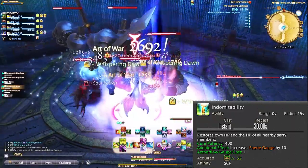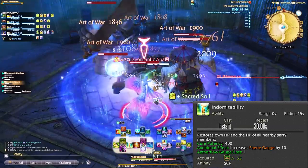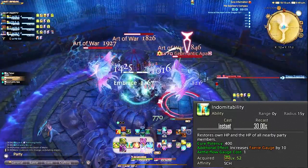Level 52, Indomitability — this is an Aetherflow ability as well and is a party-wide heal. This is great for healing all party members if they're taking damage. Used more for boss battles in my opinion, as it's an oGCD so you can weave it in between damaging your enemies.